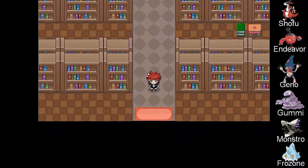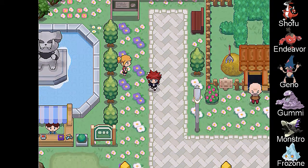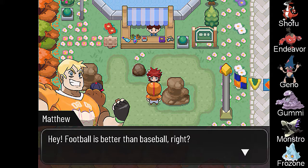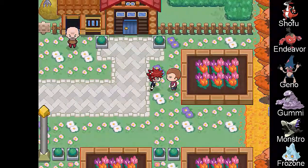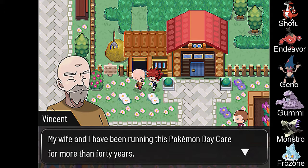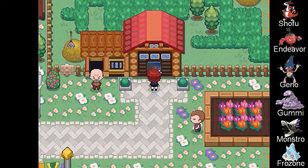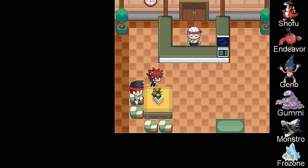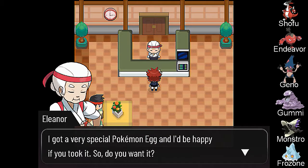Everybody is kind of where I want them to be — I want them to be around level 20. Grambles has been the campus mascot from the beginning — it's so cute. Shut up, football is better. No way, baseball is way better. I left my Pokémon to the daycare to study for exams when I got back and found an egg. My wife and I have been running this Pokémon daycare for more than 40 years — we take care of students' Pokémon since they don't have that much time. The one who freed the campus — I got a very special Pokémon egg, I'd be happy if you took it. Sure.